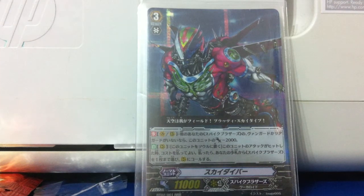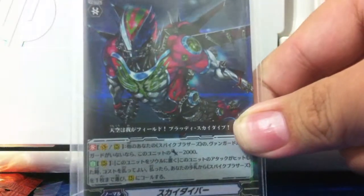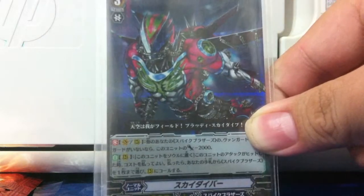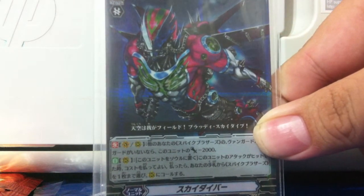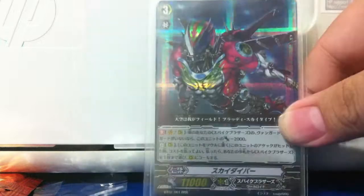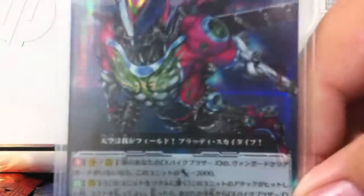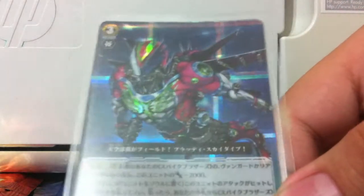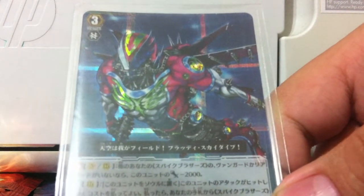This card is actually very very useful. Basically, don't put it in the Vanguard — put it in the rearguard, but only in emergency situations. If you only have a grade three on your hand, just ride it over. This is only if you have it. Even if you have Juggernaut Maximum, unite attacker, and general save it, just ride them — Skydiver as a rearguard.